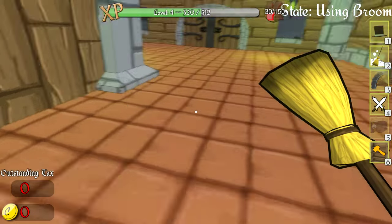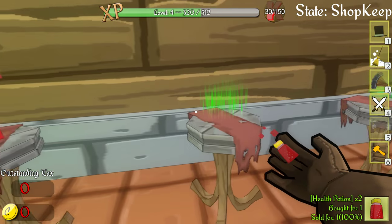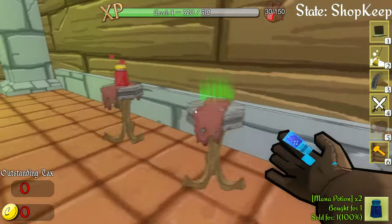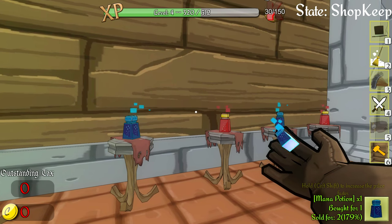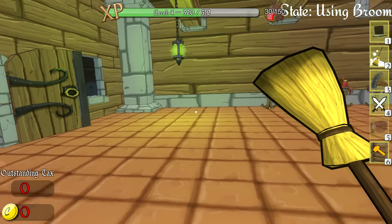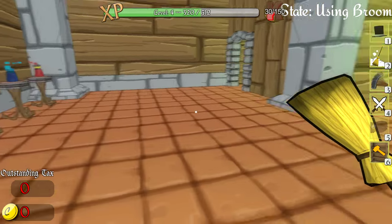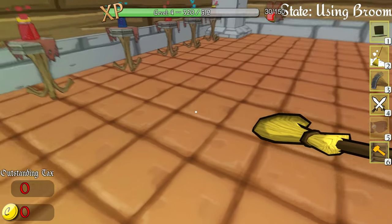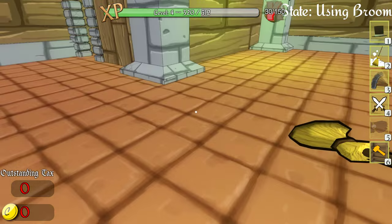The shop is clean, stands are repaired, and the delivery is here. I only had six gold so I could only afford three health potions, but let's stagger them out. Increase prices to 156 percent for a bit of profit, then go ahead and open the doors. I just have to sell 10 of each — 10 health potions, 10 mana potions.